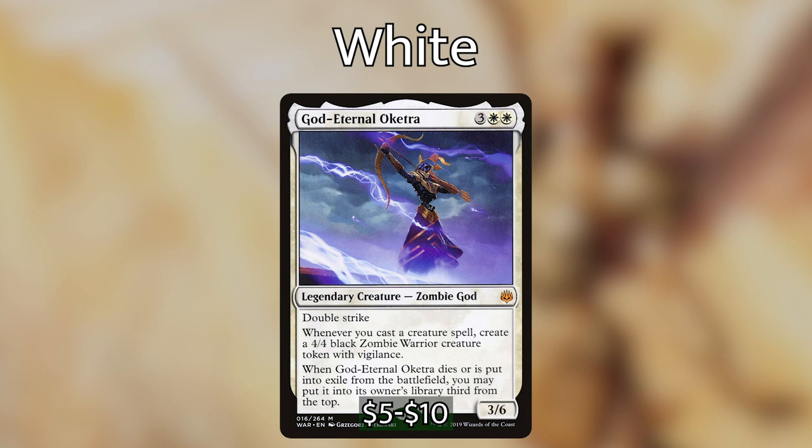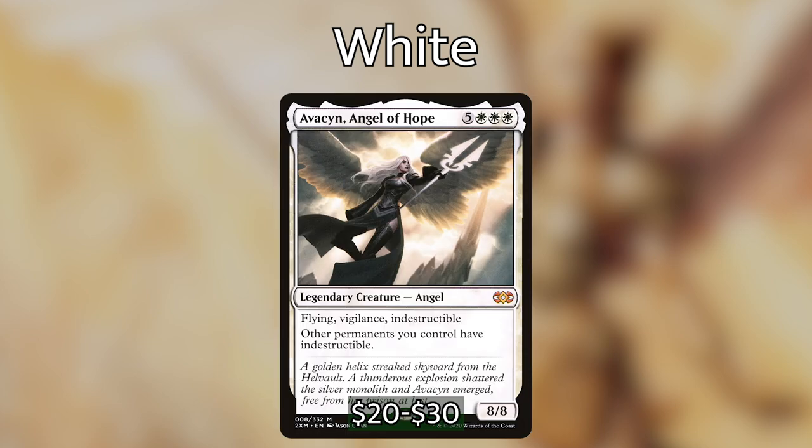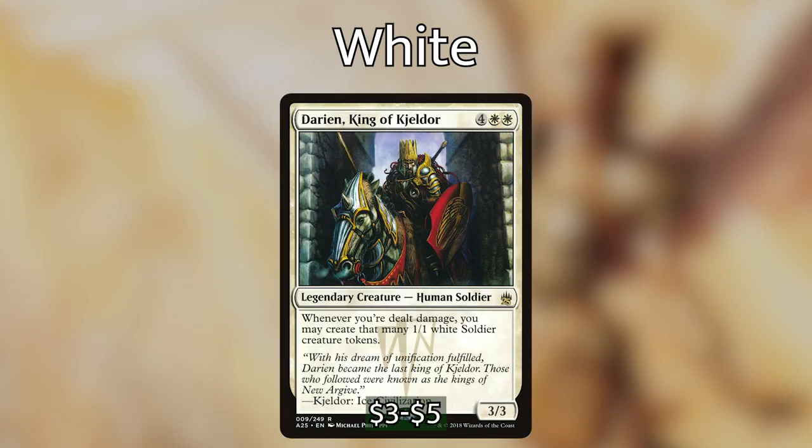Let's start off with white. White is known mostly for indestructible creatures, pumping, protection, and big powerful angels. God-Eternal Oketra allows you to make 4/4 zombies when you cast creature spells — if you have two copies, you get two 4/4 zombies every time. Avacyn, Angel of Hope gives all your permanents indestructible while also having indestructible herself. One Avacyn is already a pain to deal with, but having Sakashima enter as a copy makes it that much more difficult for opponents.